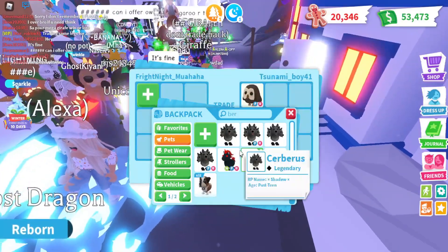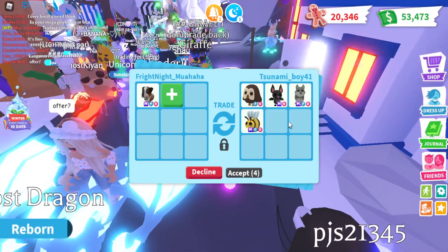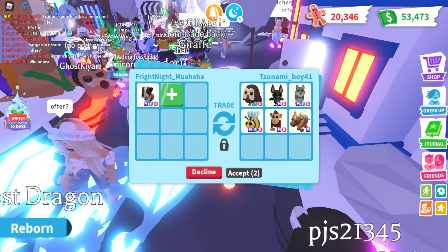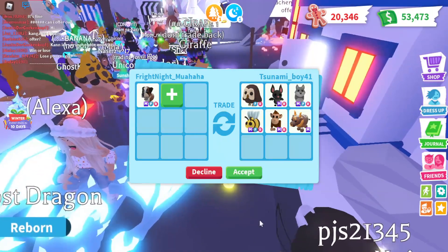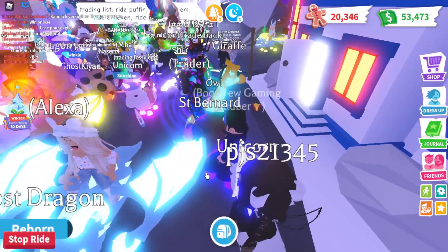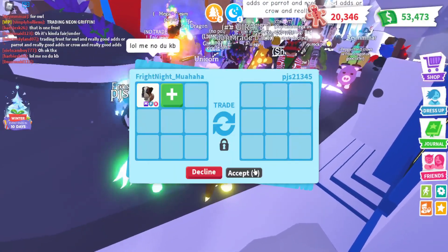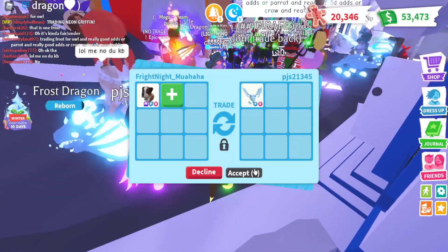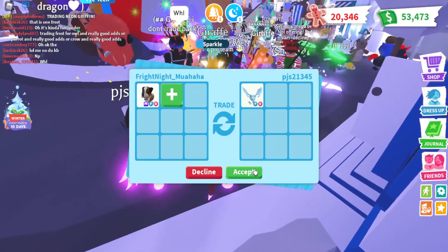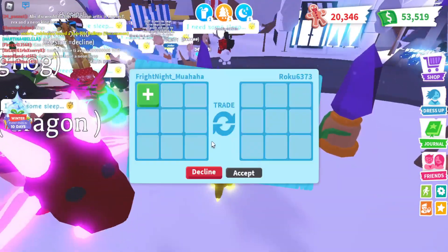A neon frost would be nice. An owl — we got a neon owl before as an offer. It's not a neon owl though. It's a lot of little pets that are mega, a regular owl, and the ox — your favorite thing. Yeah, I can't stand the ox. Another offer. How many — is that the same guy? What's going on with all these frost dragons? Everyone wants to offer a frost dragon for a Mega St. Bernard, oh my gosh.